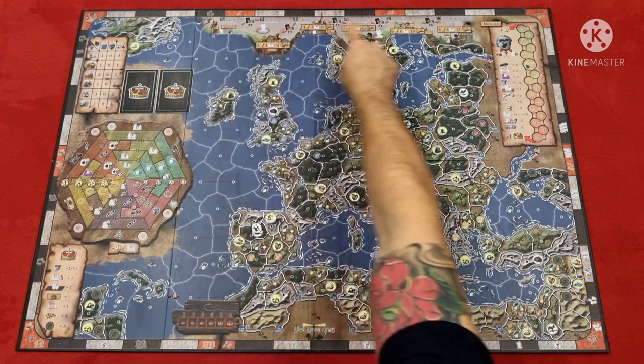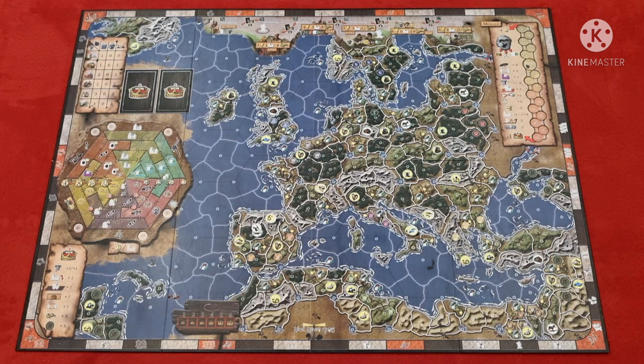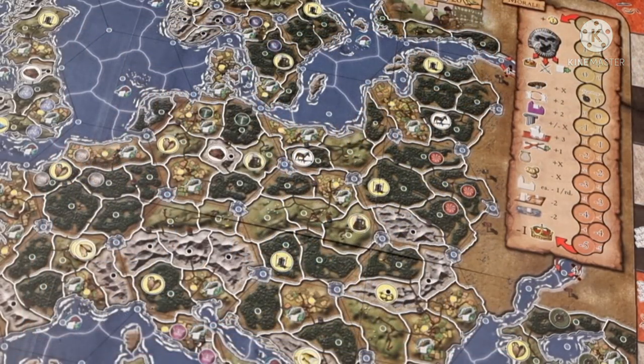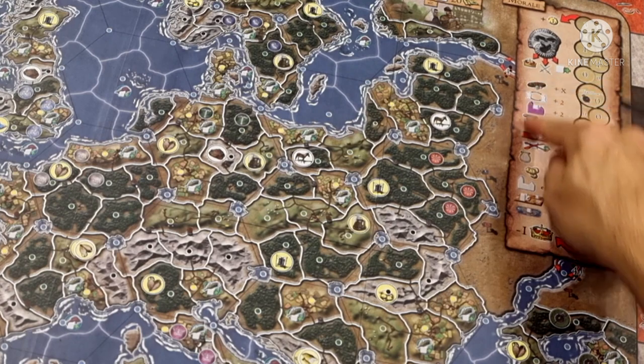This is your influence point track that essentially represents your victory points, and here indicates the various ways that influence can be scored throughout the game. Starting here and moving backwards is the victory parade track that increases or decreases based on battle outcome. This is the morale track, and there are various actions that decrease your morale such as waging war or taxing your people, whereas making allies or entertaining your tribes increases your morale, and those actions are listed here.